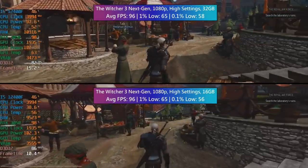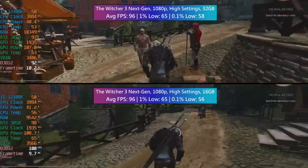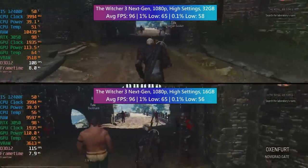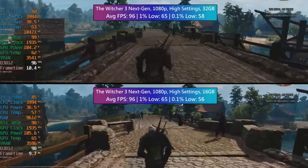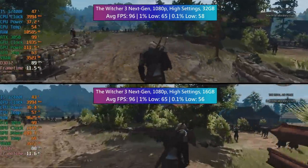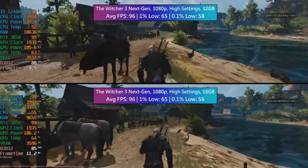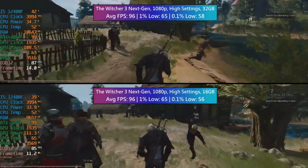Here we are in The Witcher 3 with the next-gen patch applied. Performance again is pretty much identical. No complaints from me, even in busier areas like Oxenfurt and Novigrad. No problems whatsoever here, even with the high settings. The game looks fantastic, no real stutters at all to speak of. A very playable experience in The Witcher 3 next-gen with both 16 and 32 gigs of RAM with the i5-12400F and RTX 3050 PC.